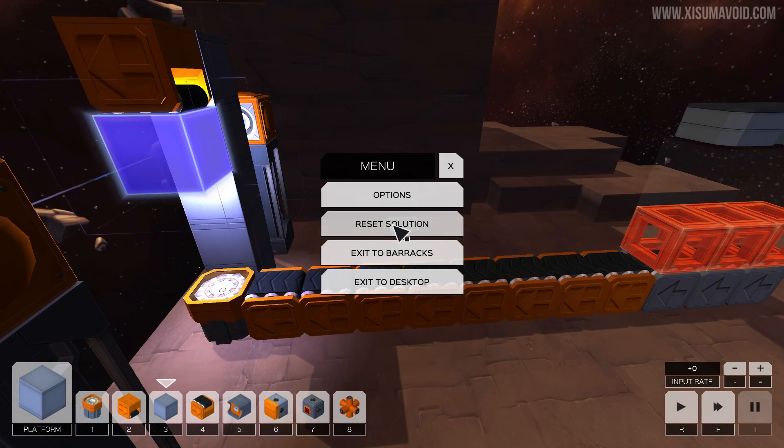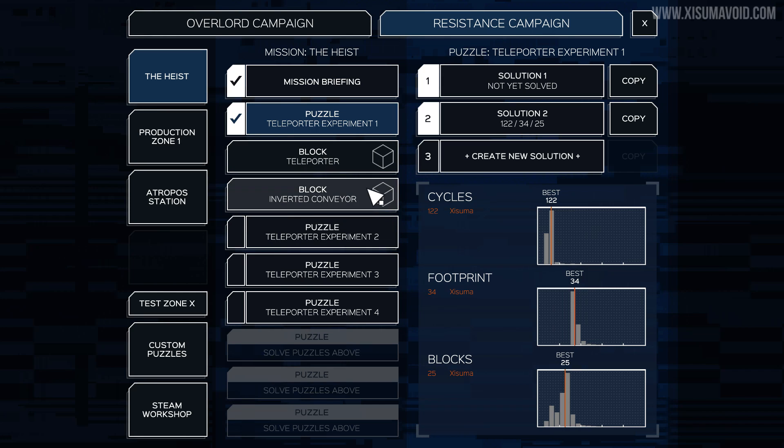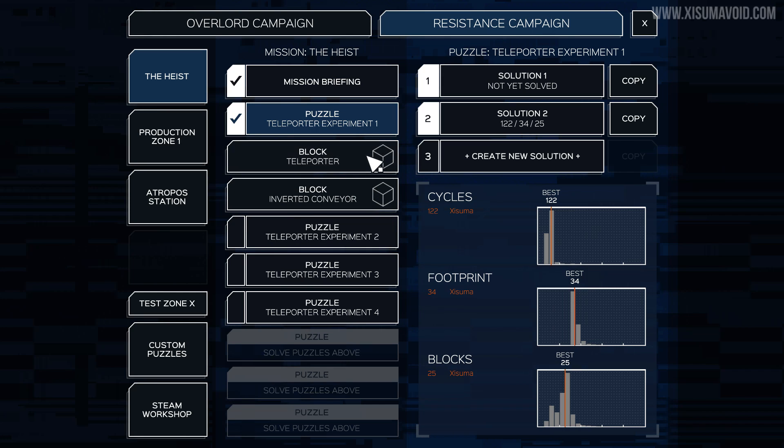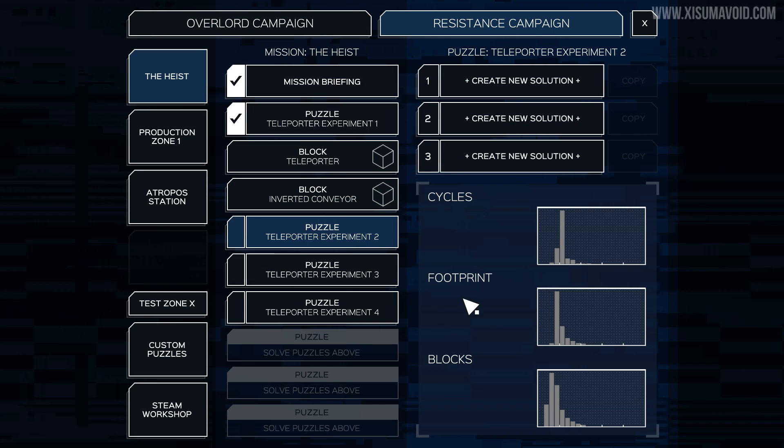It looks like we've now unlocked the teleporter. I think that's probably one you don't get to place down yourself, but maybe. And we got the inverted conveyor - that's one we can use. So now we've unlocked another puzzle: Teleporter Experiment Number 2. Let's jump right in.